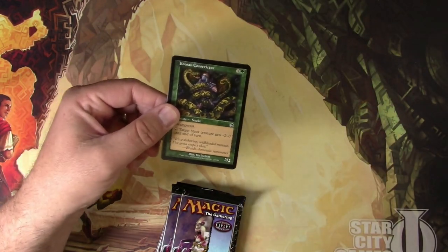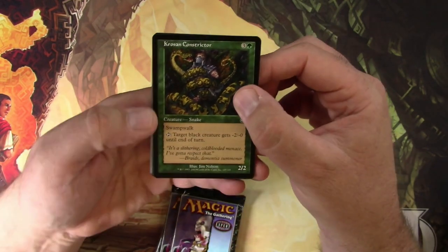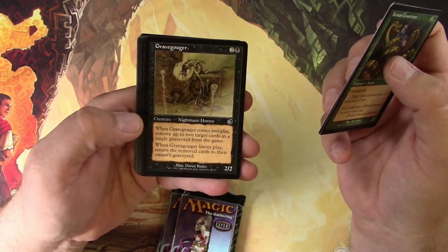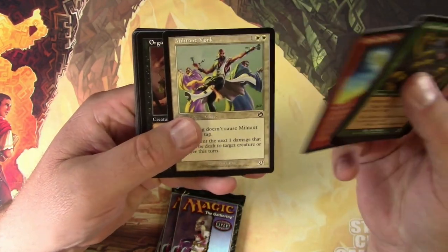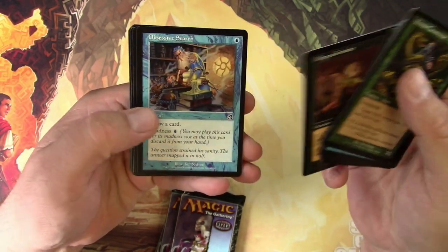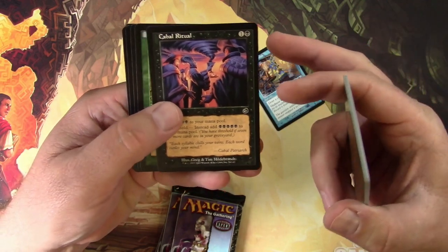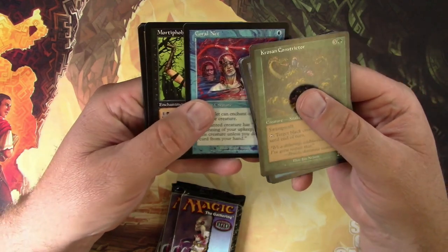We are going to go through the commons since this is an older set and it's fun. We got a Constrictor, Deep Analysis — these Cephalids are always doing their crazy experiments. Grave Gouger, Crackling Cub. Monk, Organ Grinder, Obsessive Search — which I think is an okay common, I'm going to pull it. Petrovark, Cabal Ritual — that one is an okay common, we'll scan that one up. Coral Net.